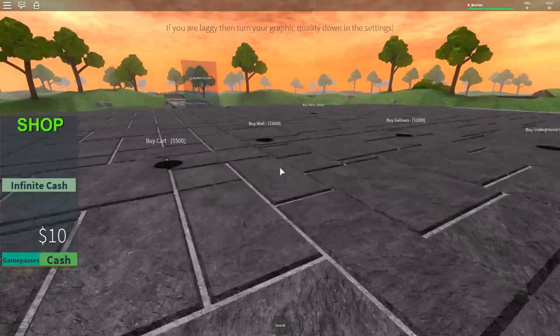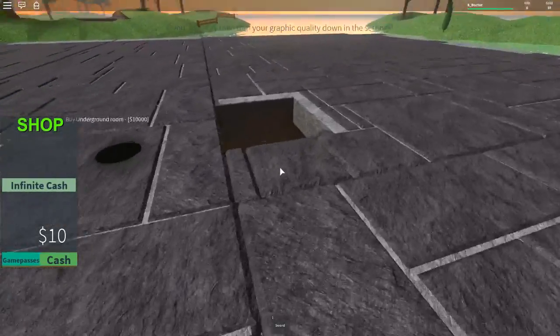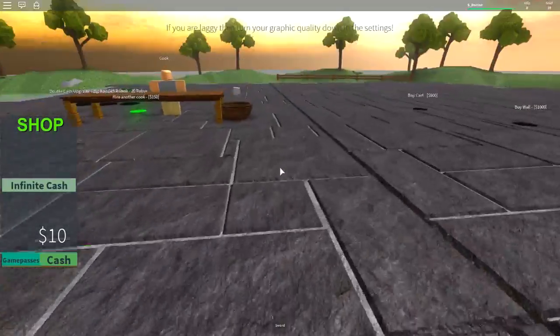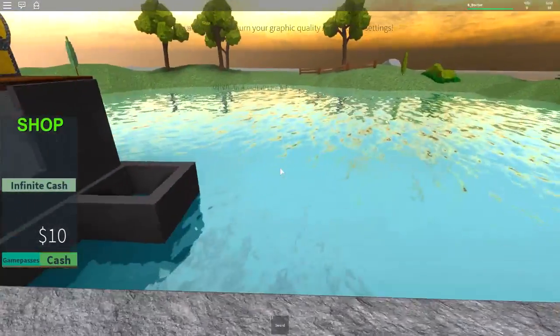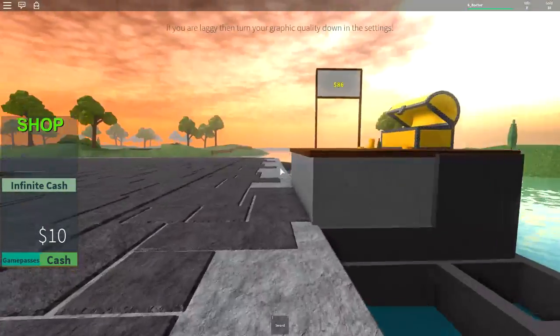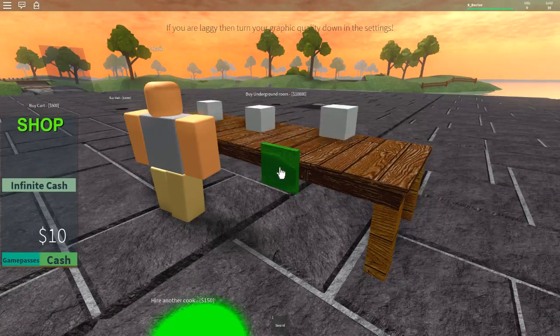What other things can we buy? We can buy a cart, a well, some walls, gallows, an underground room. The graphics also in this are very, very pretty. I like the water, the shimmer of the water, the sunset. It looks very, very nice. I like this a lot.